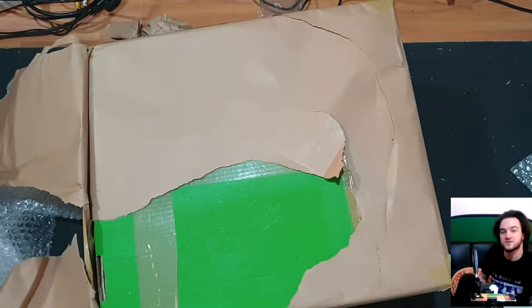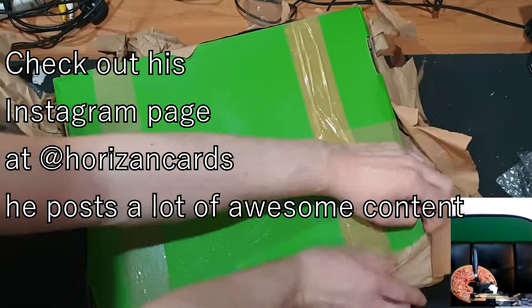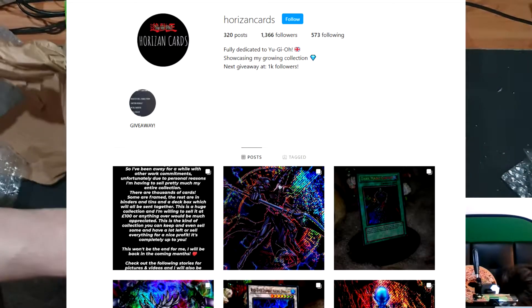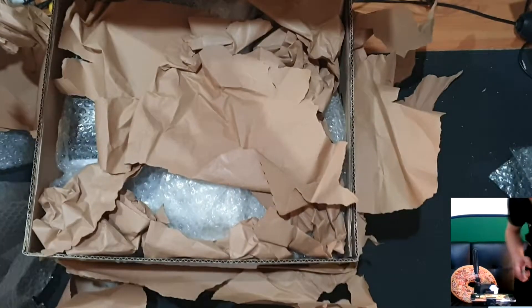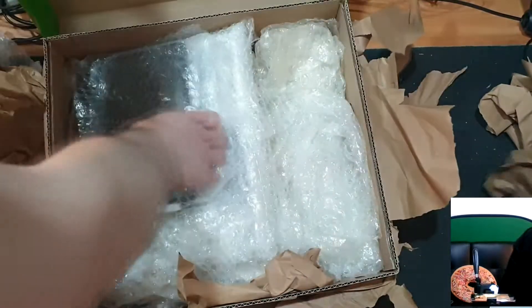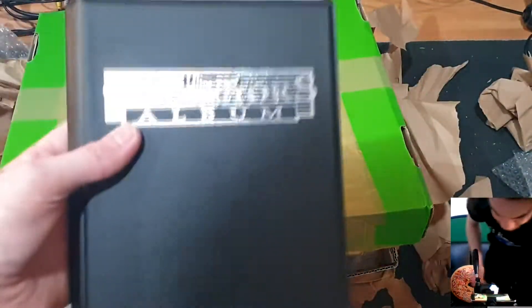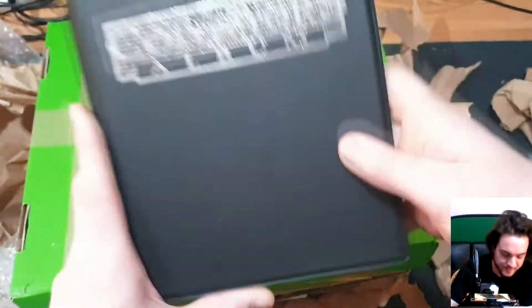This is green box number two. Okay, here we go — holy moly. Let's see what we've got. We've got a little binder here, we'll start with that.